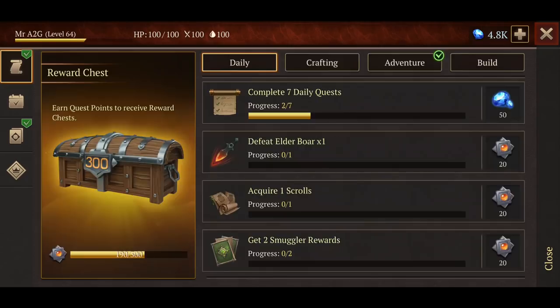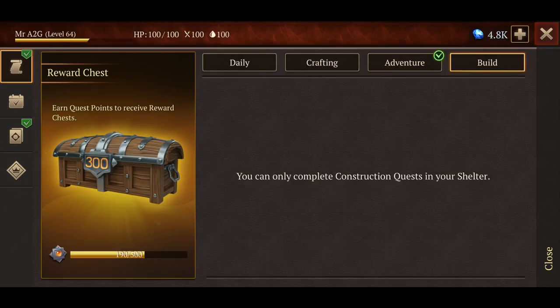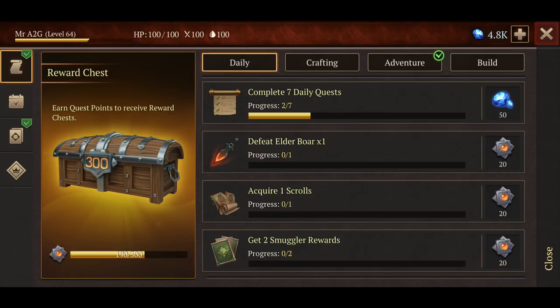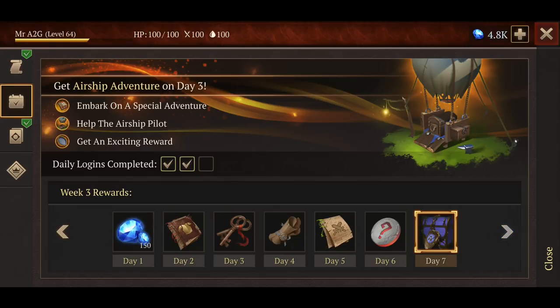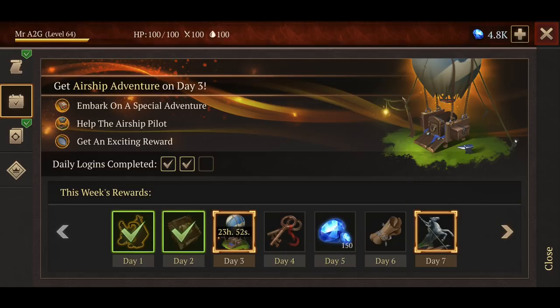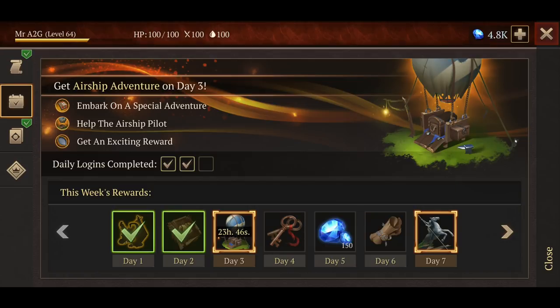Let's jump into the system. As you can see, a couple of the UI changes for the questing, daily adventuring, and building have actually changed. Now we've got a little bit more missions we can complete, a different style of daily login system — you can cycle through and see what rewards you'll be getting over the next three weeks. These are the new limited-time adventures that you'll be able to do, so they're time-sensitive — make sure you jump into them as soon as possible.